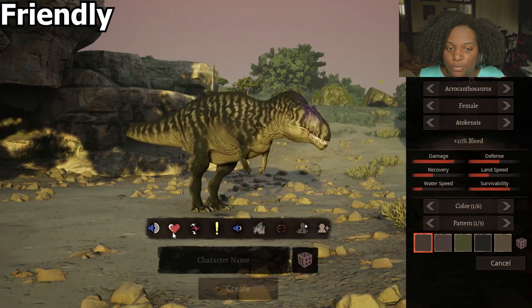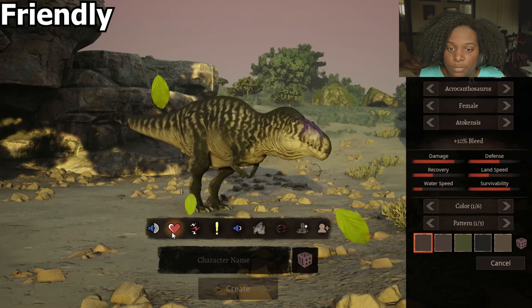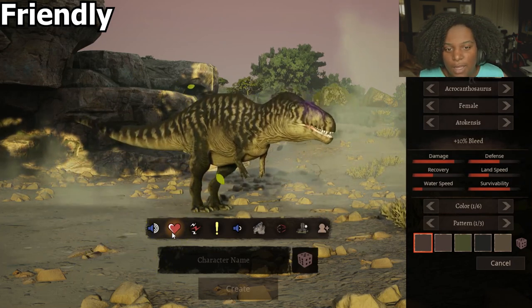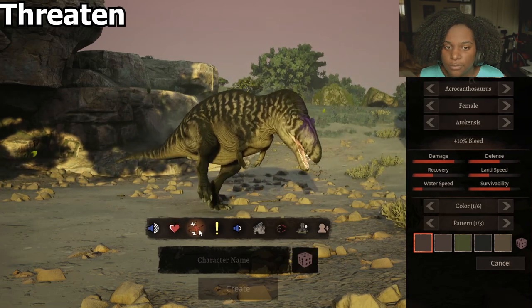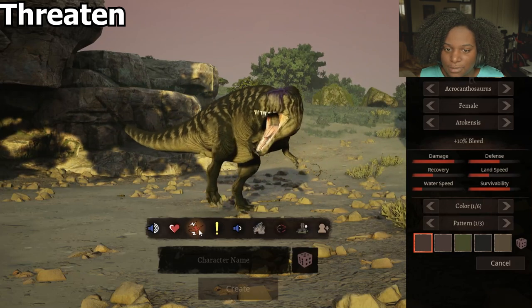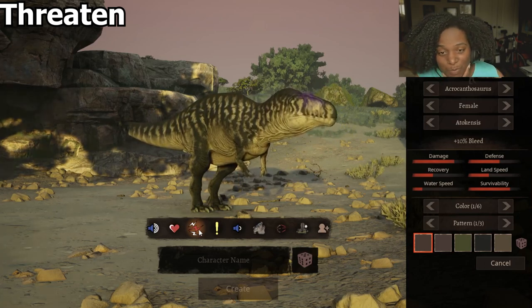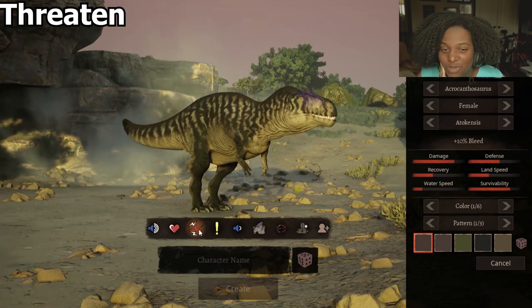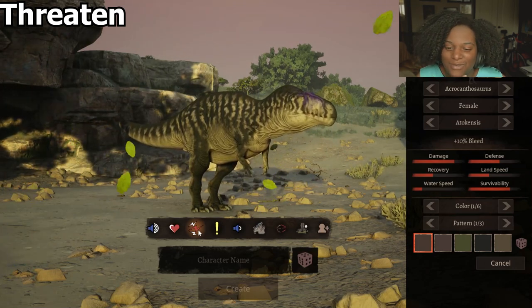Next up we have Tukol. It's kind of like a sway, but then a shake at the end — very nice, it's cute. Threaten: he's throwing a tantrum right there. He is super mad. That's a really good threatened animation — I think that means get out of my face for real.